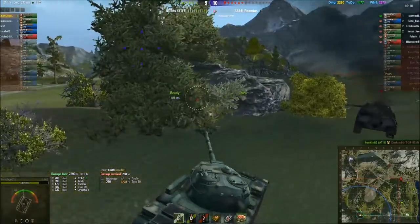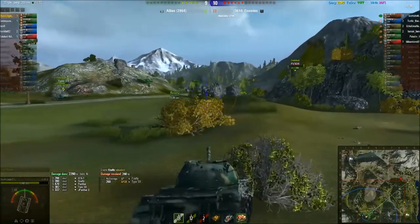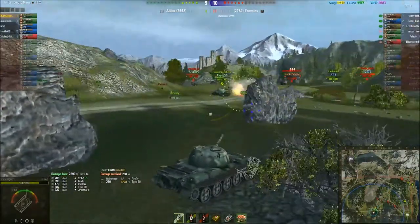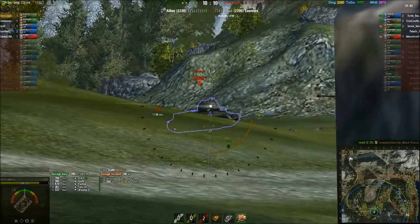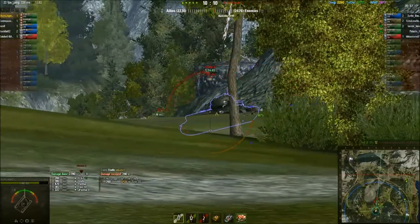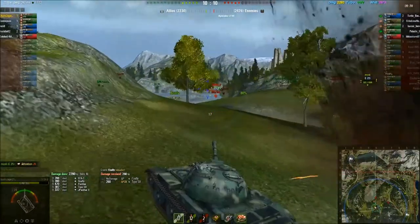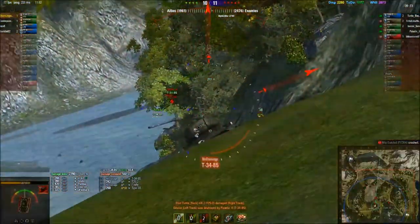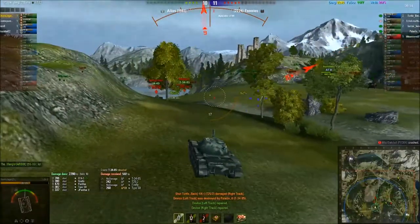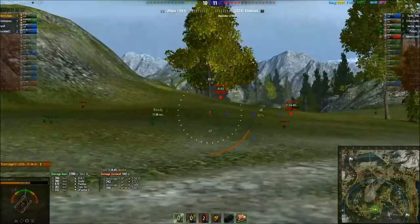We need to possibly start defending. The Type 59 is following me, which is good. These T8 premium mediums can be quite dangerous in this role. We need to aim in — that went dead centre but hit the mantlet. We weren't in the best position anyway. Now he's getting away, that's okay. This is the gun depression being quite difficult to manage sometimes.